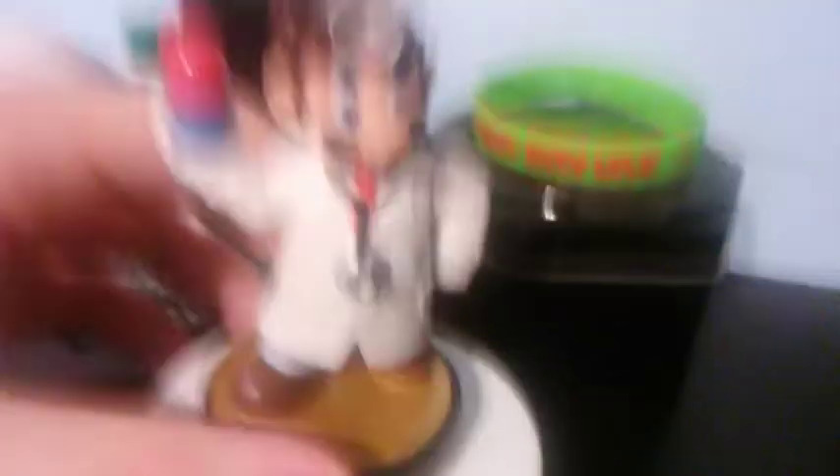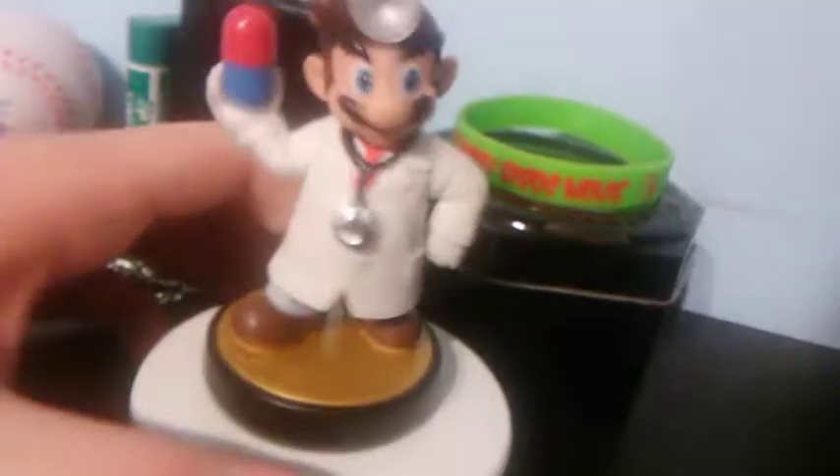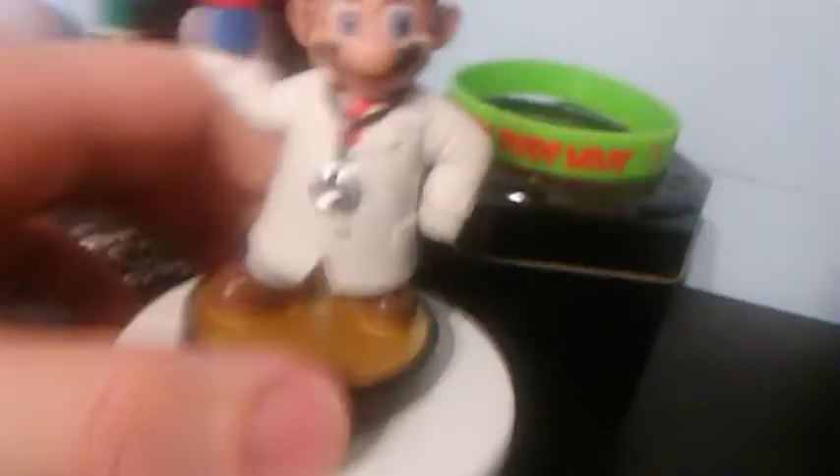Next is the Dr. Mario amiibo — I just think this is one of the best designed amiibos because the pill is actually very simple to design and the clothes on Dr. Mario are actually pretty detailed looking. The hair looks pretty nice and you can see the gray dark pants — looks pretty good. I think I'm more a fan of Dr. Mario than the regular Mario, so yeah, don't add me guys.